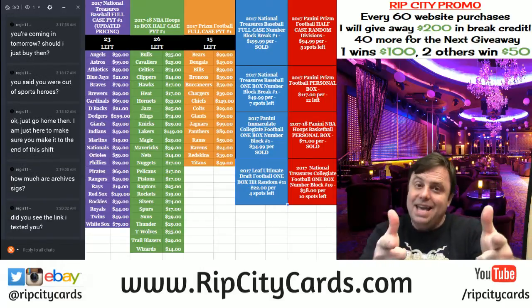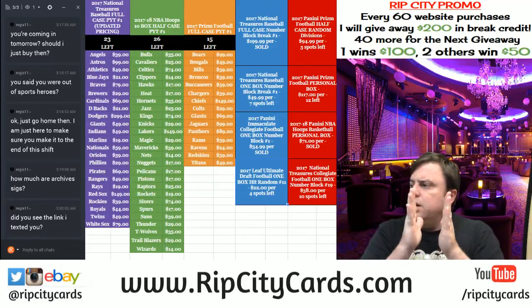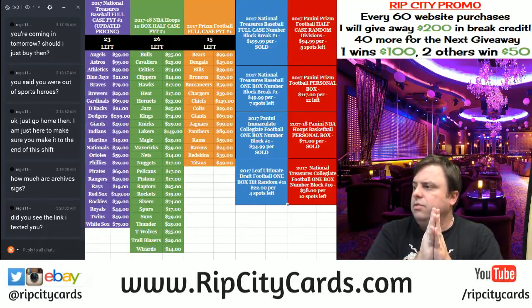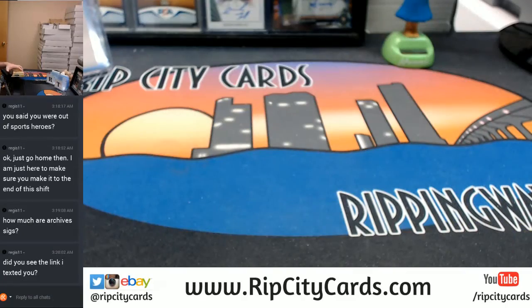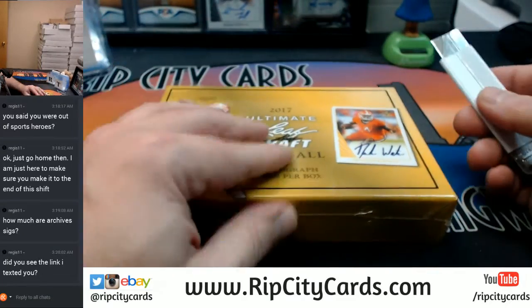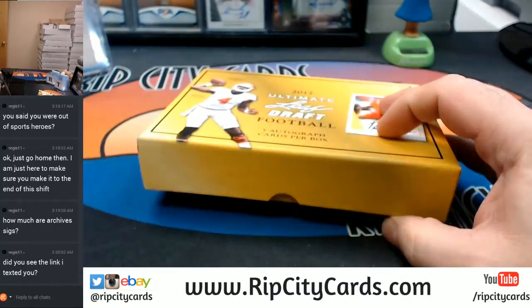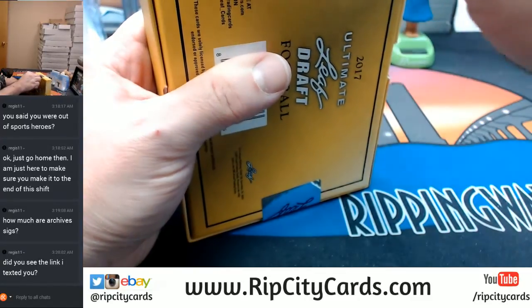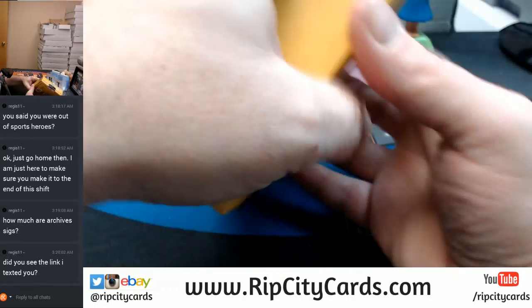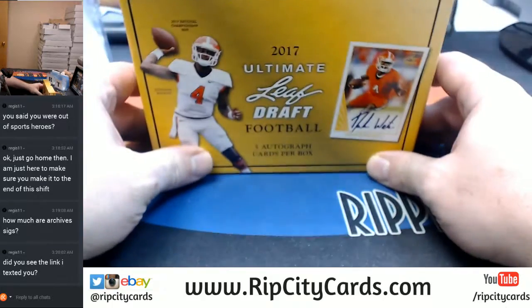Hey everybody, Cardboard Jesus with you. Welcome, it's time to do the 2017 Leaf Ultimate Draft Football box hit, random number 11. I did not have a chance to look at it fully. We're gonna go show the cards first, then we'll put it all into the randomizer. This style looks a little sketchy, let's pull this up just a little bit.